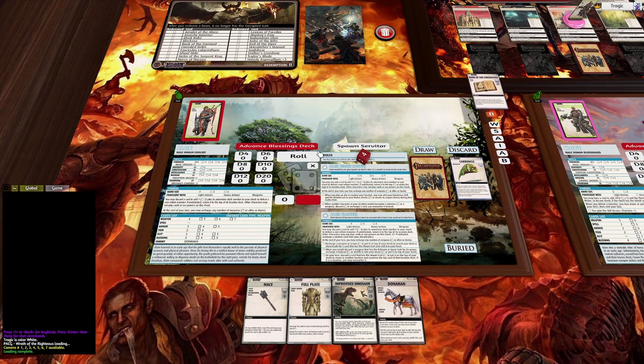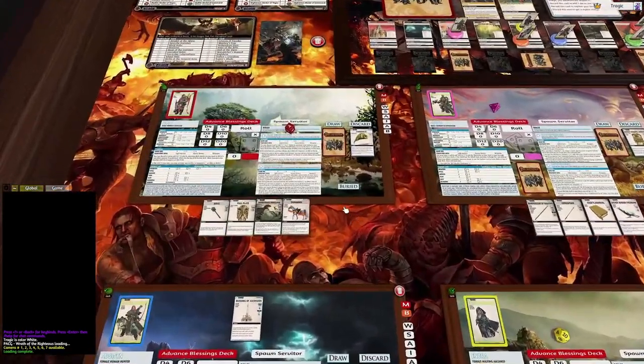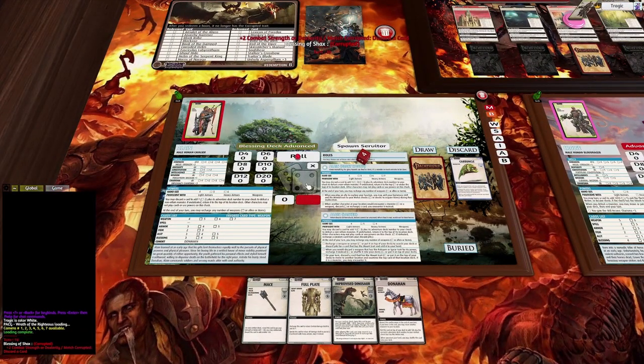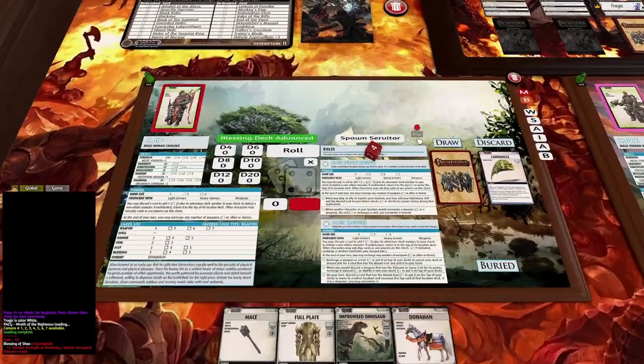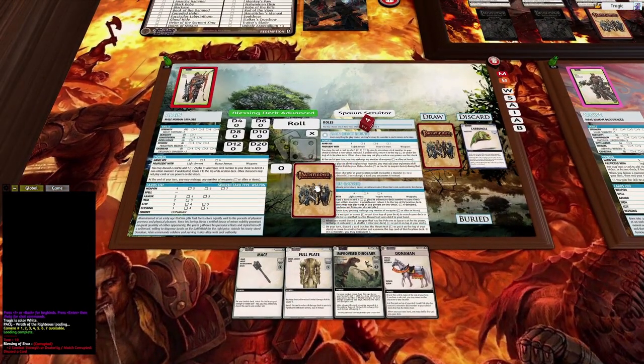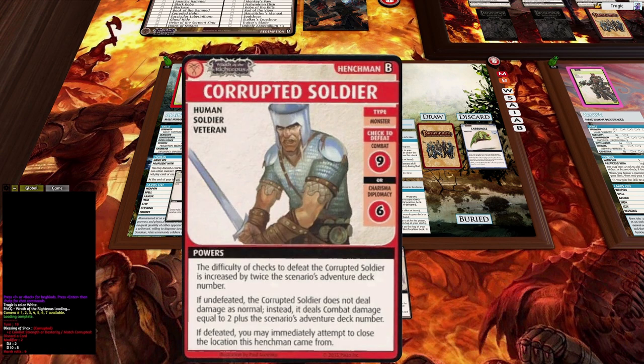Let's advance the blessing deck. I didn't draw cards for Honora last turn, so let's fix that. Advance the blessing deck — and note in the chat log it says 'corrupted' so I know what's corrupted without looking up. Let's draw the first card. Wait, before we draw we need to do the corrupted soldier. We've got the mace which is the d12, a d10 plus two, plus a d8 from the mace. We just got it — we only needed nine to defeat him at this point in the game.